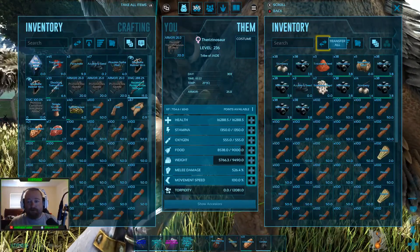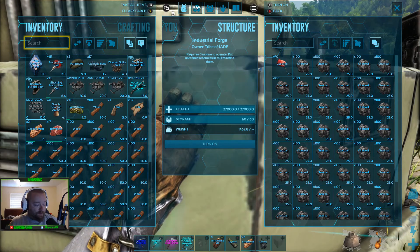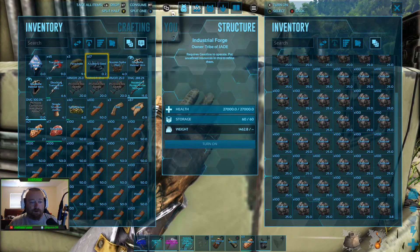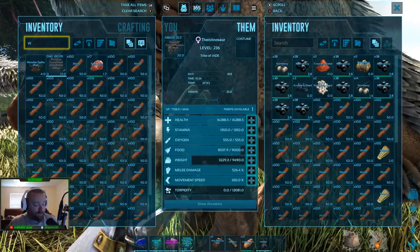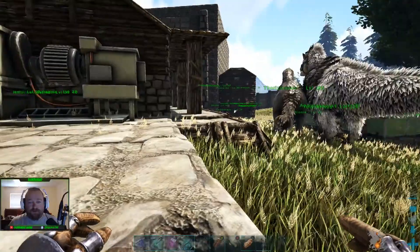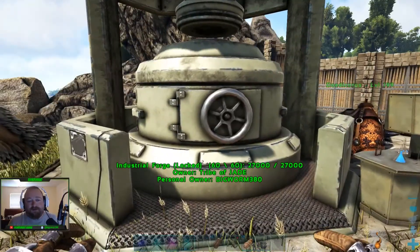If the game looks like it's playing a little smoother and the textures look a little better, I'm actually playing on the Windows 10 version, which is kind of nice. The frame rate is obviously better, the textures and graphics. I turned the settings down a little bit — it was all maxed out, and I just turned it down because at first it wasn't running great.